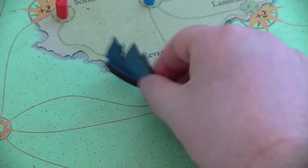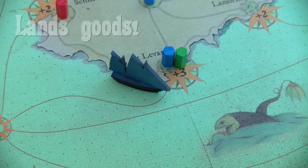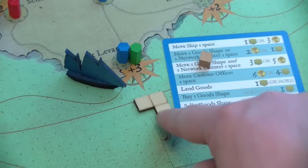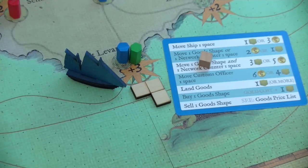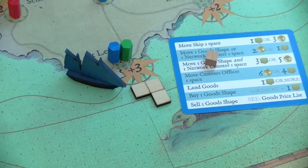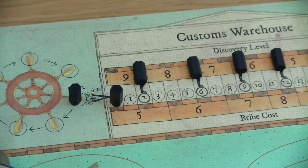Let's assume the blue player has made it to St. Levan and wants to offload his contraband there. He pays one influence cube, then the landing risk is calculated. The landing risk consists of the amount of contraband being offloaded plus the base landing risk of the harbour — St. Levan is plus three. So offloading a three-piece good gives a landing risk of three plus three equals six. You compare this to the current discovery level, which starts at nine. If the landing risk is ever higher than the discovery level, the customs officers move toward your location. In this case, six is less than nine, so there is no movement.